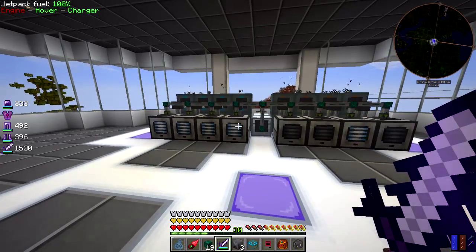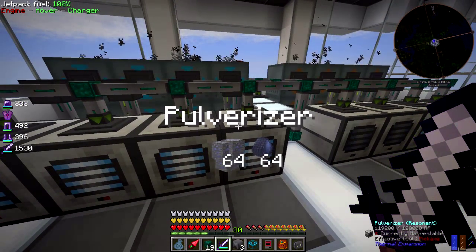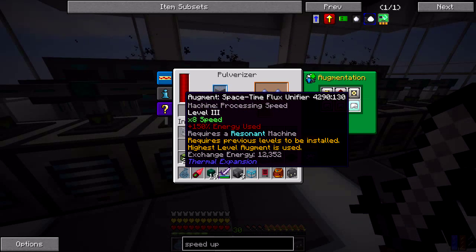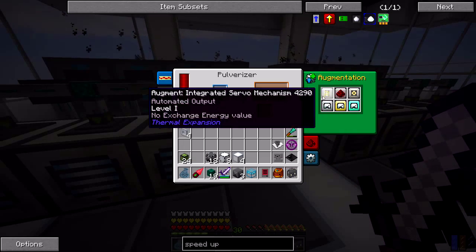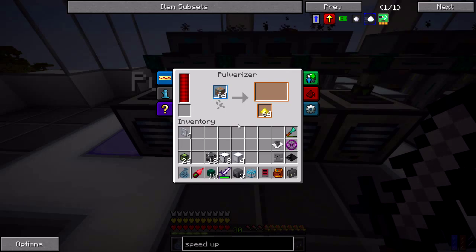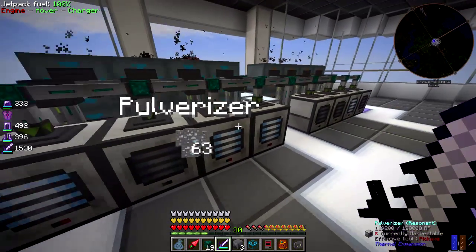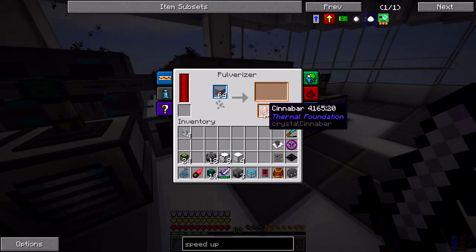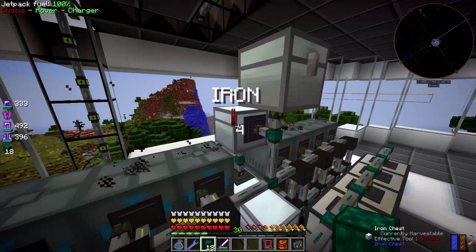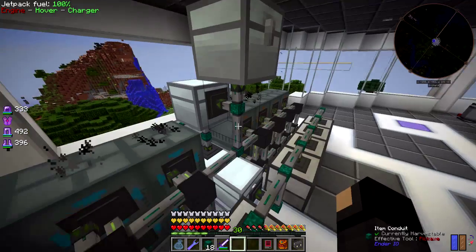I've got a new ore processing setup because a single SAG mill and alloy smelter could not keep up. These pulverizers all have all of the processing speed upgrades in them. I've got a problem with Cinnabar — okay, that should fix the problem.